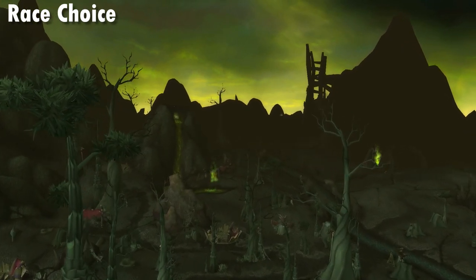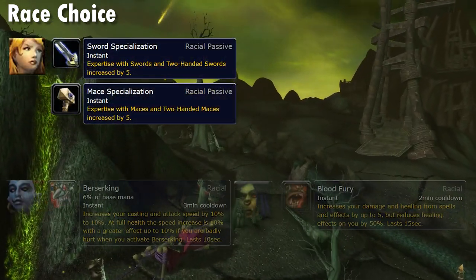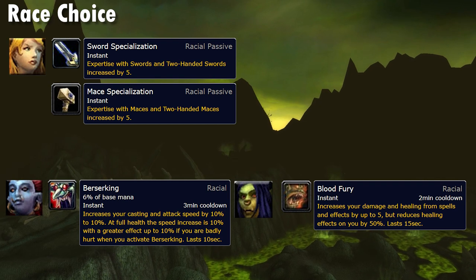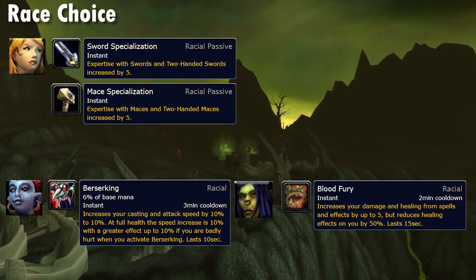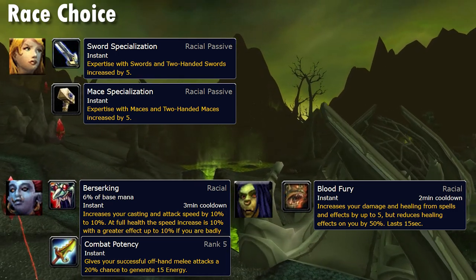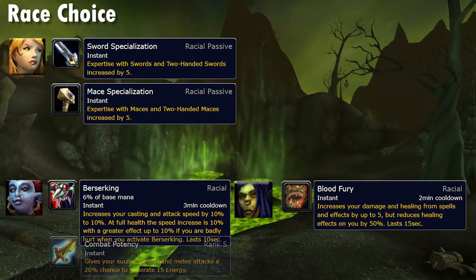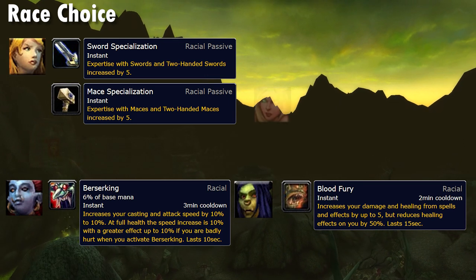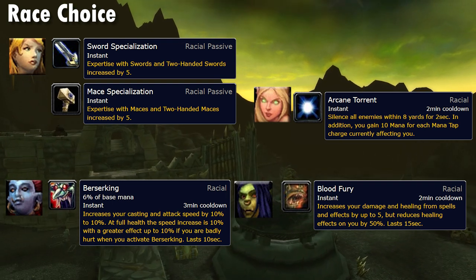Now we're at the final PvE basic: race choice. Without any doubt, the top choices are Human for Alliance and Troll or Orc for Horde PvE DPS. To caveat this — in terms of absolute BiS, Troll is a little better than Orc. It's widely considered that Orc is superior in Vanilla for PvE, and whilst that's true, the addition of Combat Potency really amplifies the value of haste effects for Rogue. Assuming 10% haste from Berserking, Troll does edge it slightly. As for Blood Elf — Arcane Torrent is pretty good, but the 10 energy every 2 minutes just doesn't match the aforementioned racial values.